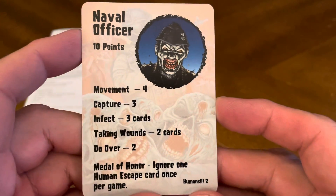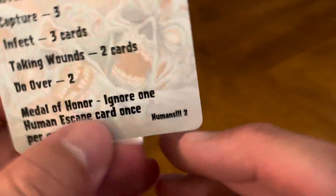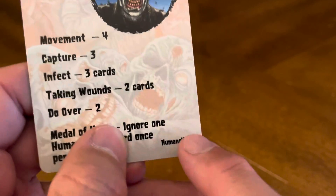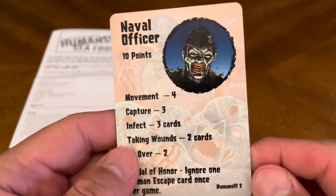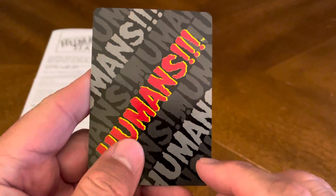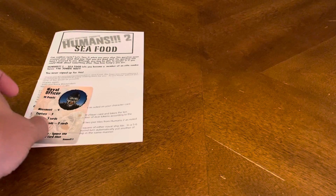You have some new cards. There's a new character — the naval officer — with all the stats on it. It's easy to recognize what set it belongs to. If you combine this with the core set, the title in the bottom right-hand corner tells you which expansion it's from, which makes it easy to identify which cards go with which boxes when it's time to clean up. All the card backs have this on them too. So that's the new character.